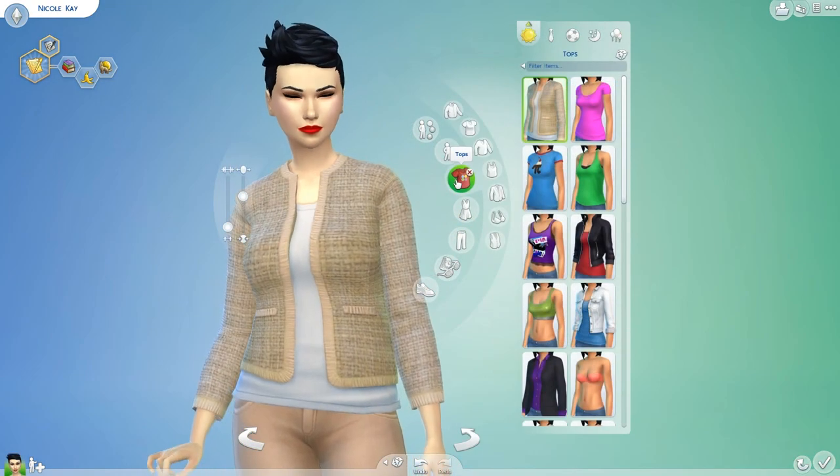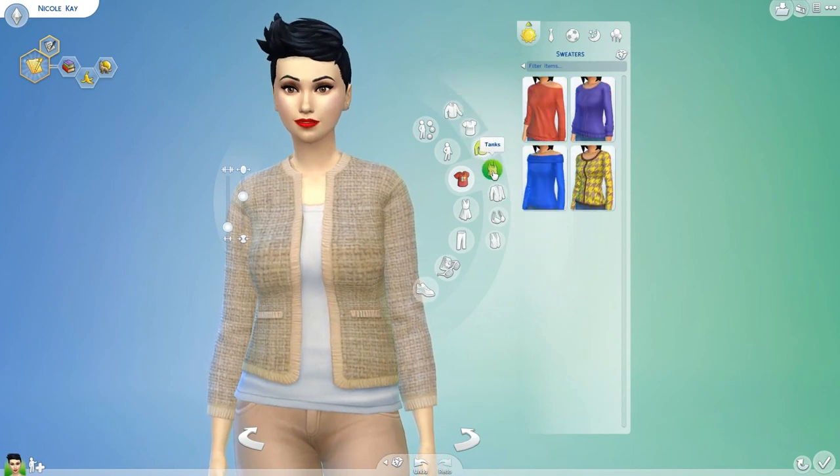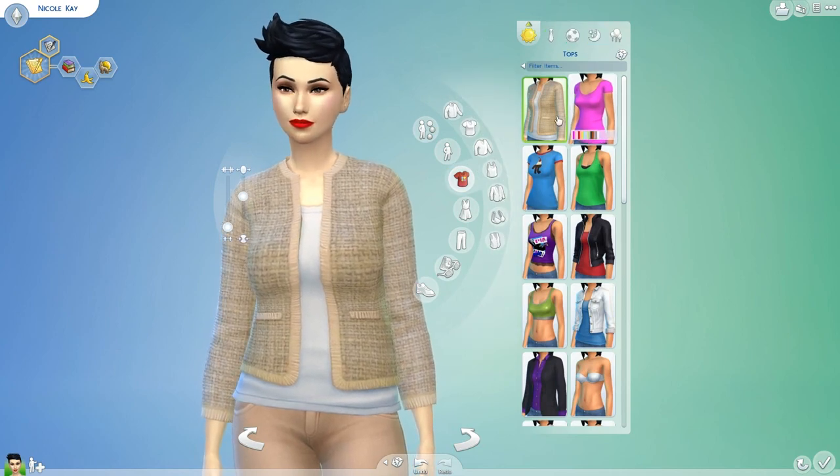Moving on to tops, as you can see there are a lot of different subsections — jackets, t-shirts, sweaters, tanks, suit jackets, brassieres, and vests — and again, you can set them with your different outfits.